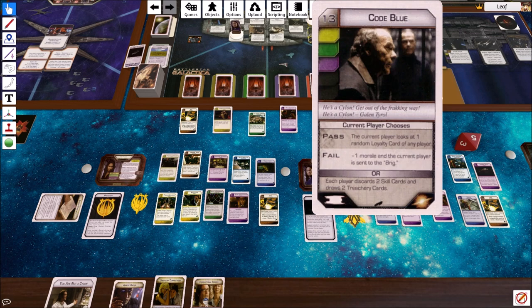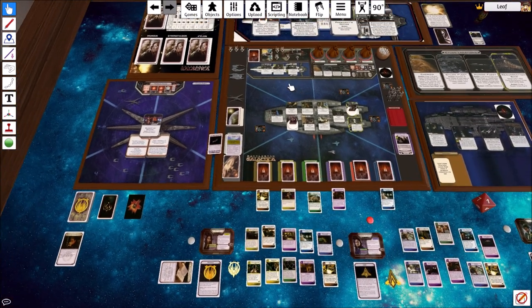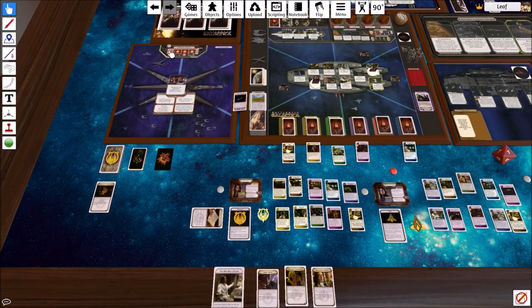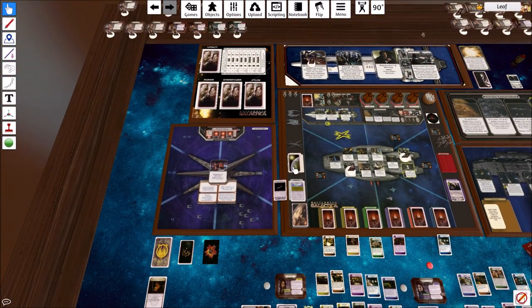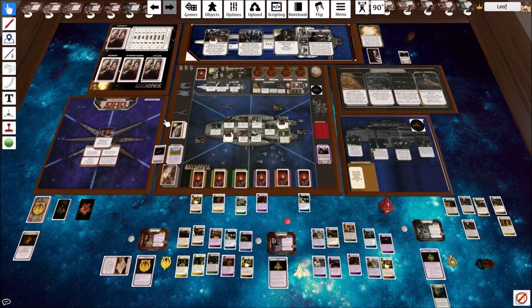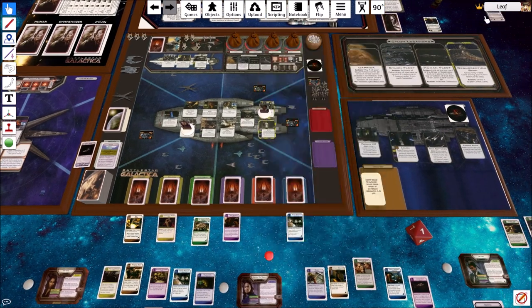Heavy Raiders activate - add a Heavy Raider to sector one in the back. Everything is coming together. We do get a jump prep. That's it, goes to Tom Zarek.